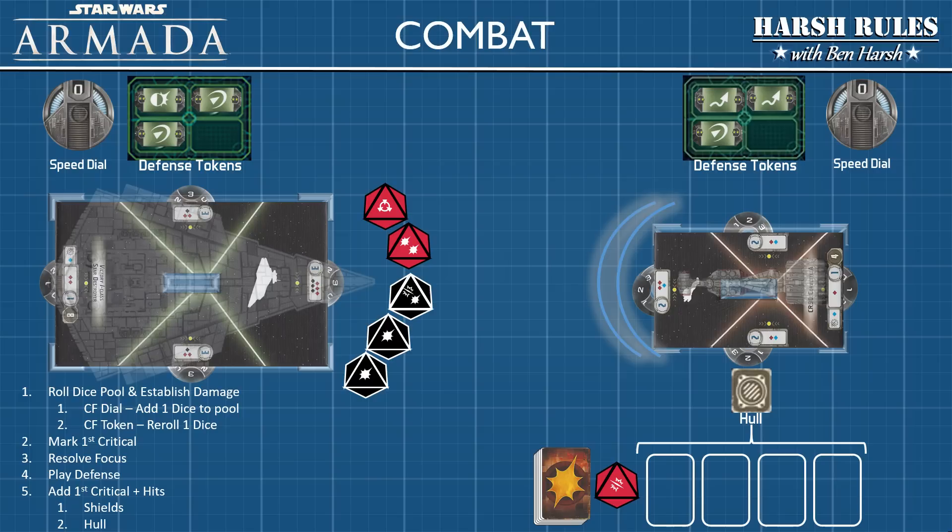Reviewing our dice roll results, we mark the first critical roll — we have two, but can only resolve one per turn — and place that dice near the damage deck. This acts as a reminder that if we eliminate the ship's shields, the first damage card drawn is a critical effect. Our next dice is a focus result. Normally with a focus result we're allowed to remove one of the opponent's defense tokens, but since both ships are at a dead stop, no defense tokens can be played. If there's a lesson here: always keep moving in Star Wars Armada.